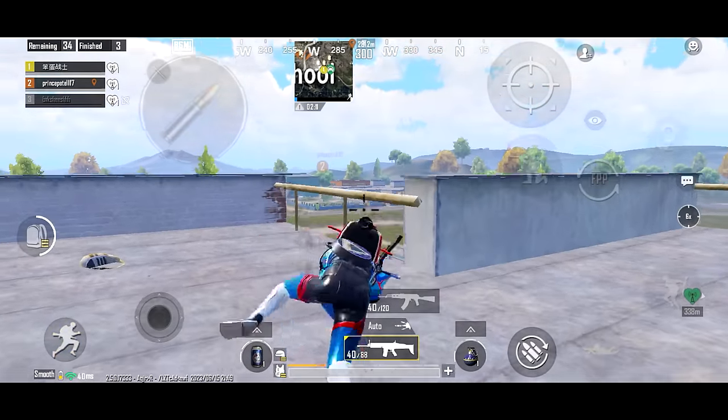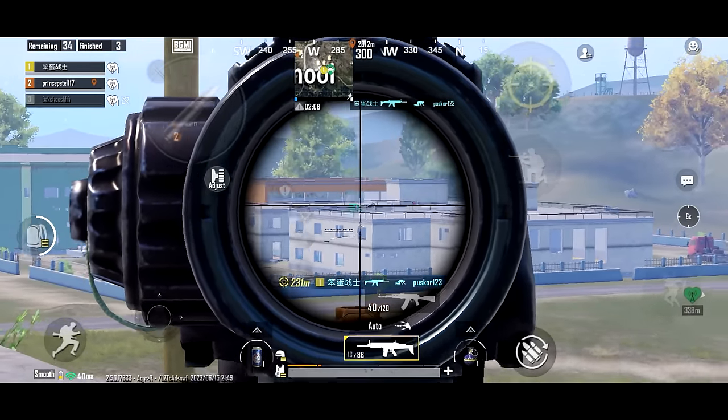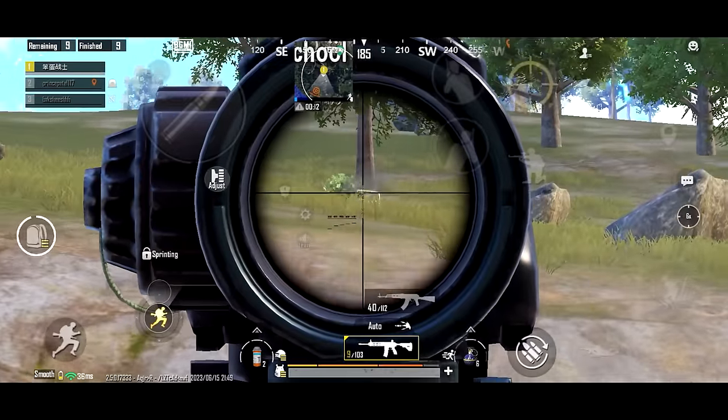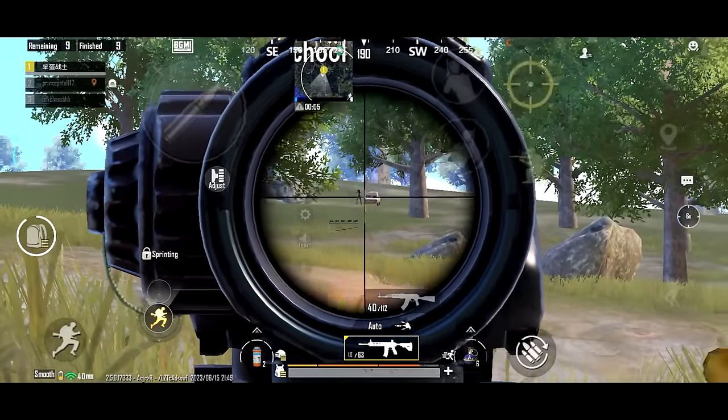Tip 33, aim shift. When you have spotted two enemies, do not scope out and scope back in. Just shift your aim to the next target and shoot — doing this will improve your reflexes. Tip 34, long range. Use aim assist in long range, because it really helps you control recoil and connect your shots.